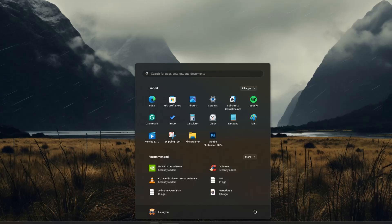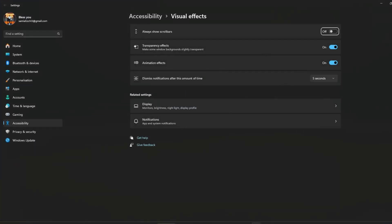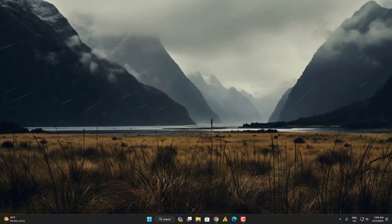Step number three: Windows Performance. Click the Windows icon and search for visual effects, then hit Enter. You will see two features — transparent effect and animation effect. You can turn off these effects for better performance, especially if you are using a low-end PC.